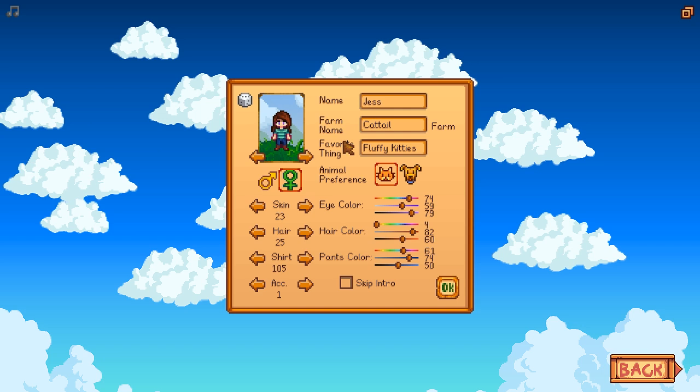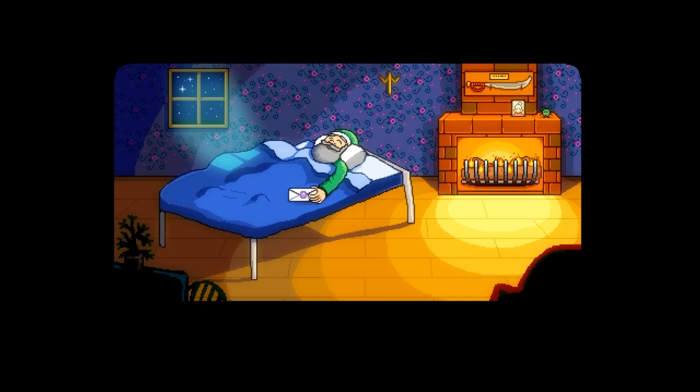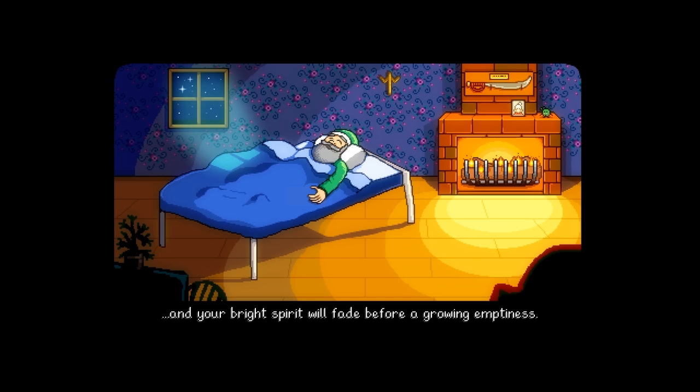Okay, so let's get started. The intro plays: 'And for my very special granddaughter, I want you to have the sealed envelope. No, don't open it yet. Have patience. Now listen close. There will come a day when you feel crushed by the burden of modern life, and your bright spirit will fade before growing emptiness. When that happens, my dear, you'll be ready for this gift. Now let grandpa rest.' Twenty years later.